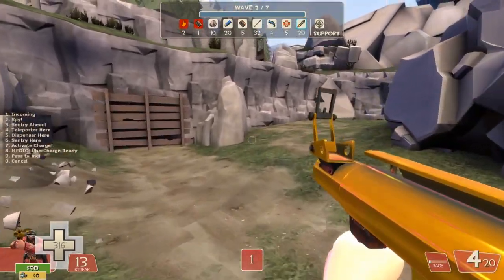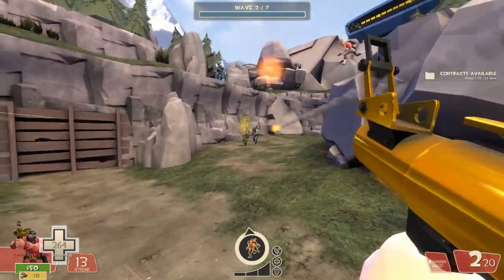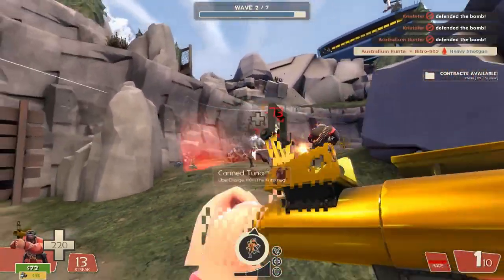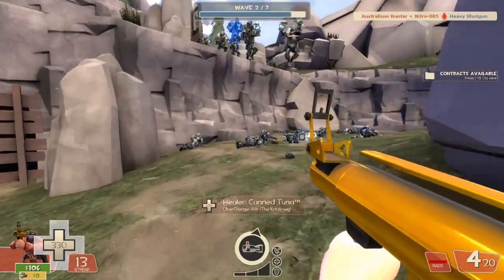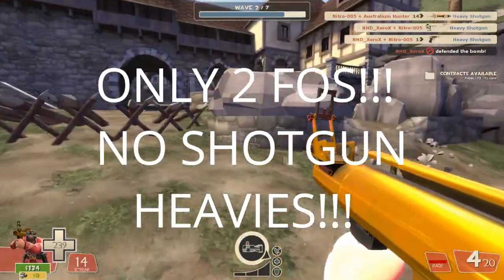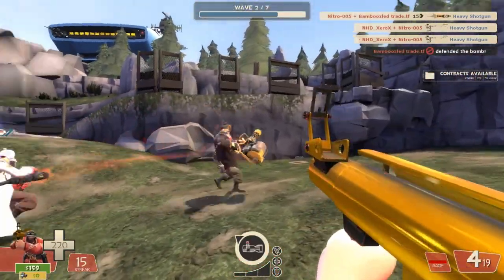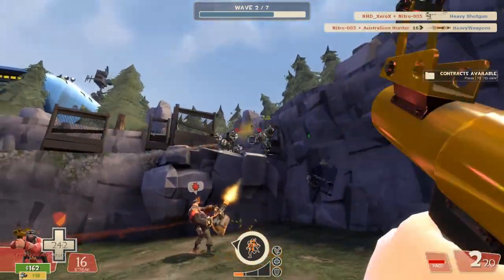Wave 2 gameplay. Wave 2 starts off with a whole bunch of shotgun heavies and fist of steel heavies coming down. The major threat is the shotgun heavies because they're the only ones shooting bullets — the fist of steels are just punching. As long as you're not close to them, they're going to deal damage. If you aren't too close to the shotguns, they're not going to do much damage. After a while, there will be two fist of steels dropping, which is your cue to start looking behind you because a wave of minigun heavies will come from the right spawn.